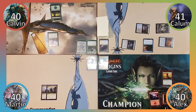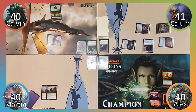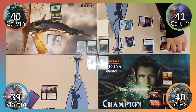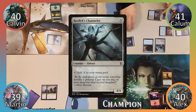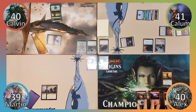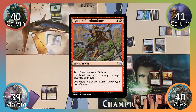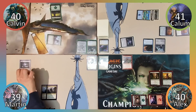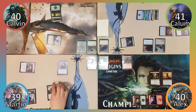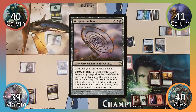Calavin plays a Forest and casts Experiment 1, then passes to Calum. Calum plays a Swamp, casts Sol Ring, then casts Manolith followed by Siren Storm Tamer before passing. Alex plays a Mountain and casts Elves of Deep Shadow, then passes to Martin. Martin plays Command's Tower and ends his turn.